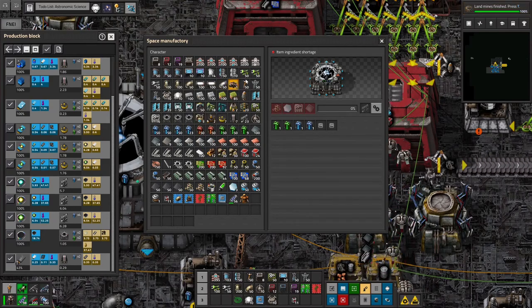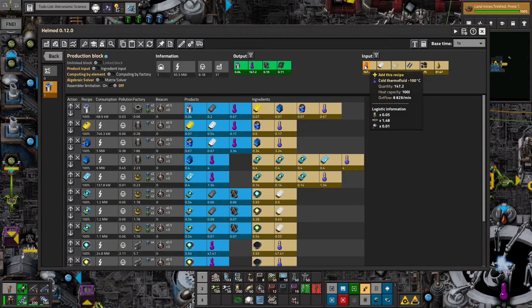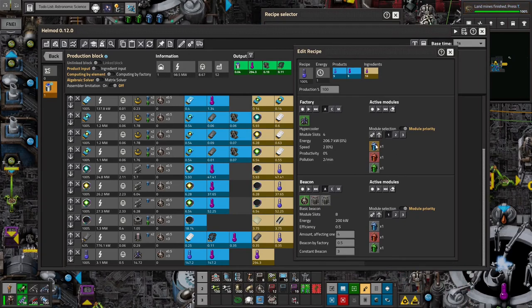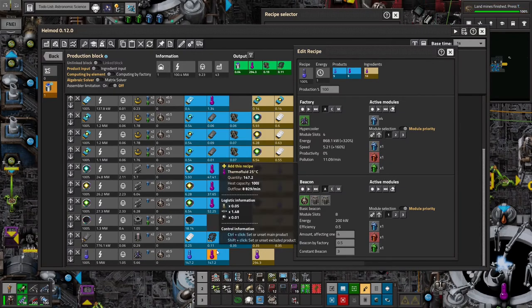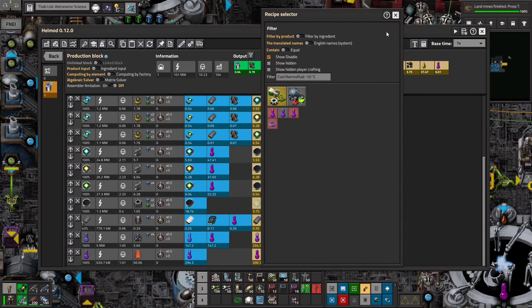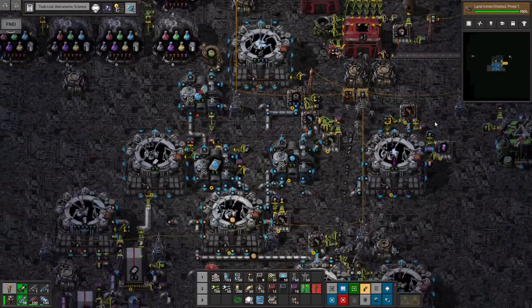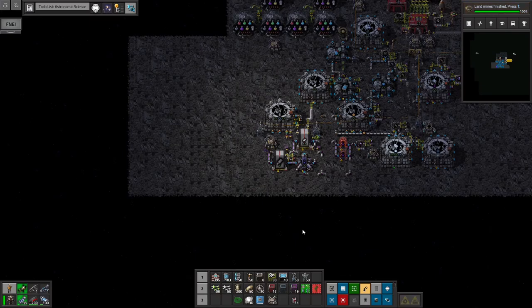We're ready to start our build. I also need to supply 147 cold thermofluid per second, which is going to require some hypercoolers. It looks like I need six hypercoolers to handle that level, and I'm also going to need about 30 radiators. We'll deal with that later — first I just want to get things running.